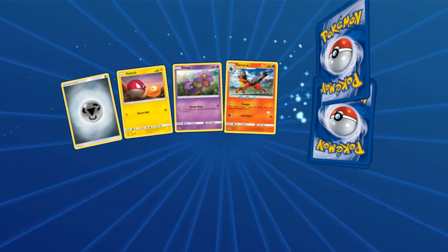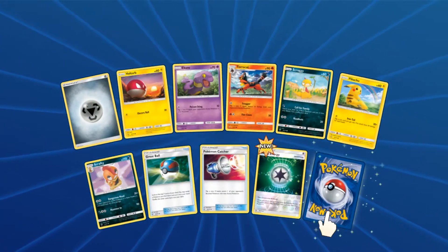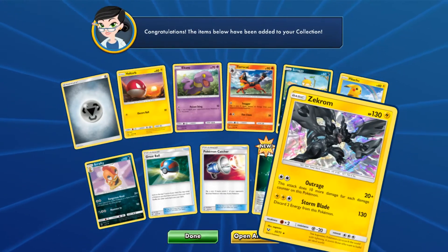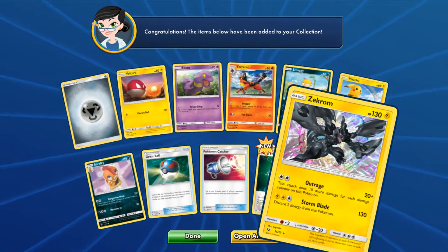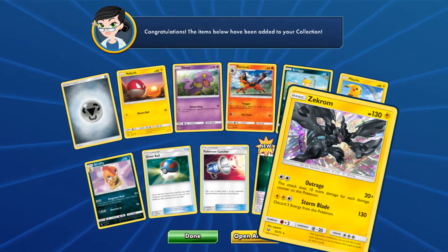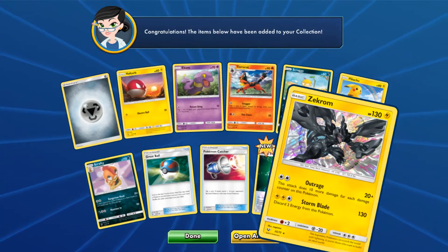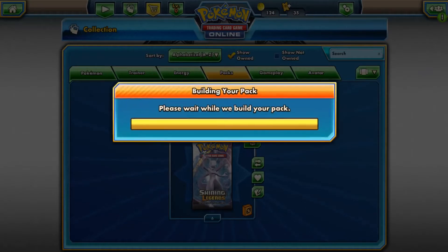I tend to be a heavy attacker and don't leave any room for healing myself or recovery — I guess I'm a tank, guys. We got a Zekrom Hollow. That card looks way cooler online than it does in real life. I've noticed that with a lot of these hollows — the hollows are great in this set, but the colors are just so much more vibrant online than on the actual card.